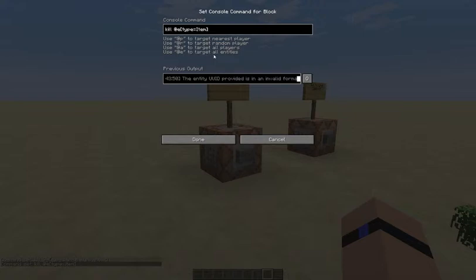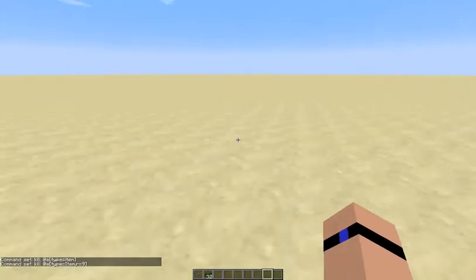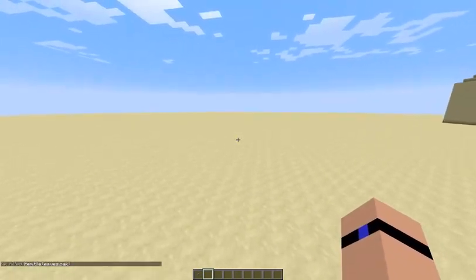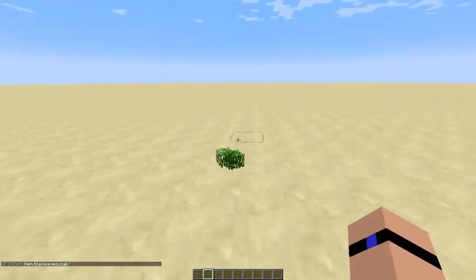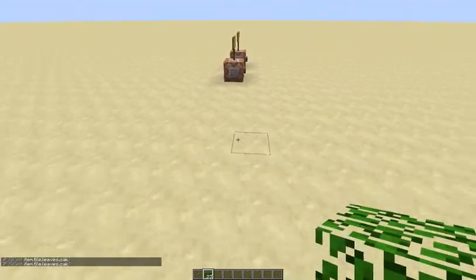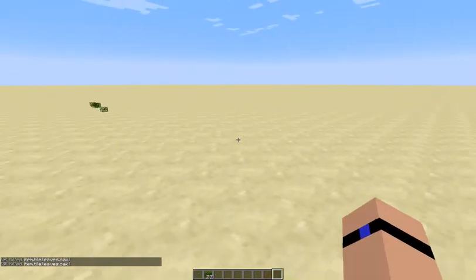Now if you wanted to do it in a radius, you have to put a comma and R equals 9. And then if we take half of these, put them here, and then run over here and place those down. Then I come back over here — these are still here, but this was in a radius of 9. So if they're in the radius area, they die, and if they're outside the radius area, they don't die.